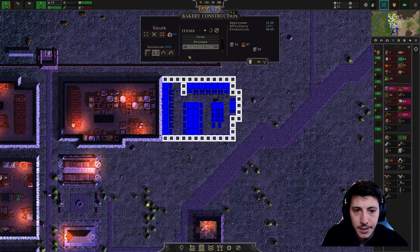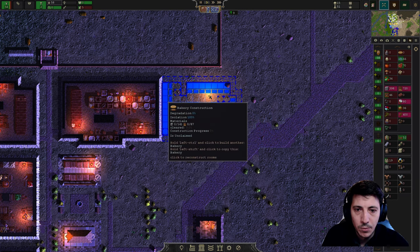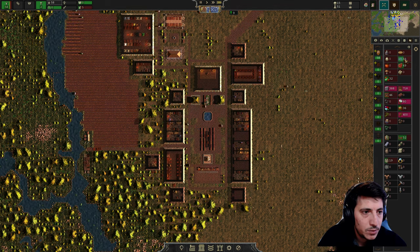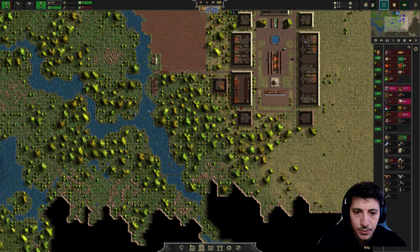Let's go ahead and build a doorway here and get that set up. That's going to require stone and wood, which we have plenty of both. And then we're going to need to start growing some grains here.